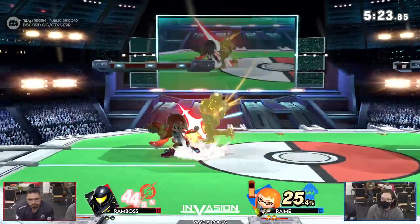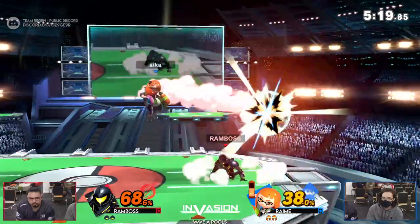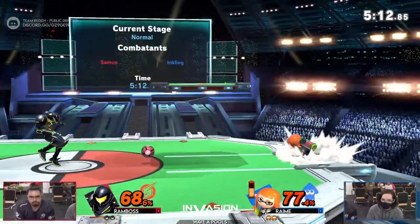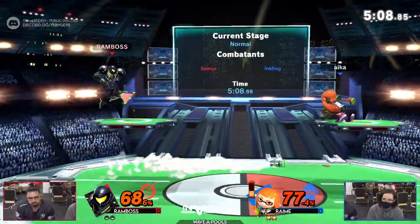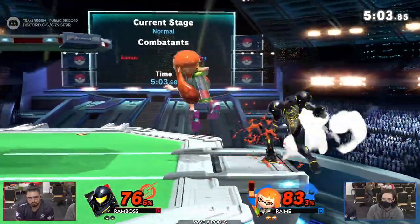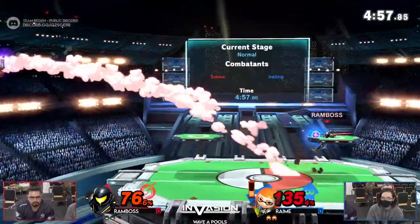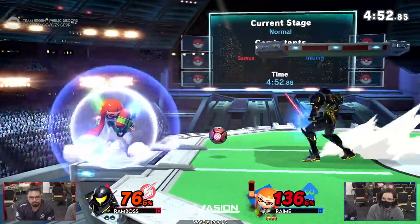Things are pretty much toe to toe again now. Nice double nail combo on inkling — combos look so nice. That down-tilt, turn-around charge shot looking nice too. It looks like Ram has just decided to slow things down a little bit, getting overwhelmed by the inkling pressure and not really wanting to interact with that. Another charge shot getting more damage in, catching the jump with another one. Here's the ledge trap situation — such a strong position for Samus.